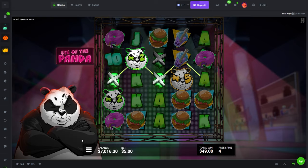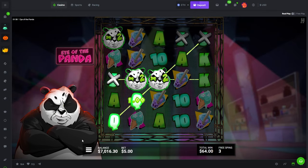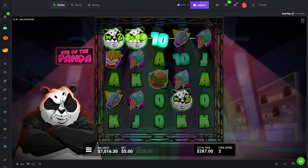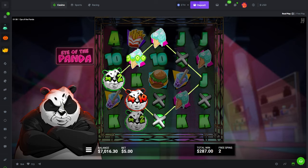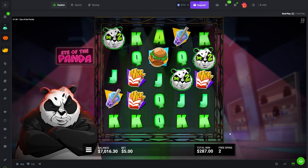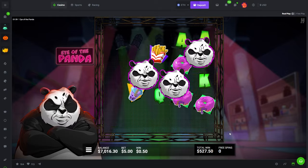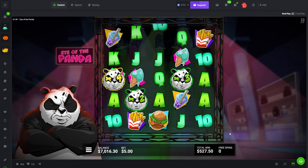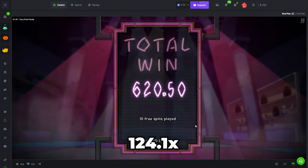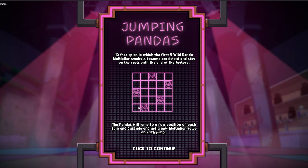Wait, it's lines. Two more spins — I'm so confused with this slot right now. Last spin. Well, it's a $1,000 bonus. So the wilds just change randomly every spin in the bonus? That's what I'm seeing. Pandas will jump to a new position on each spin and cascade and get a new multiplier value each jump.